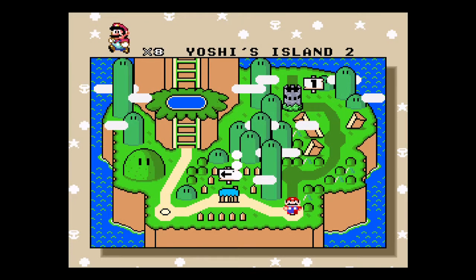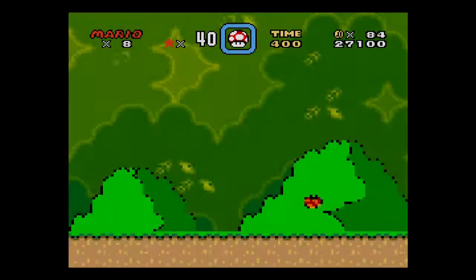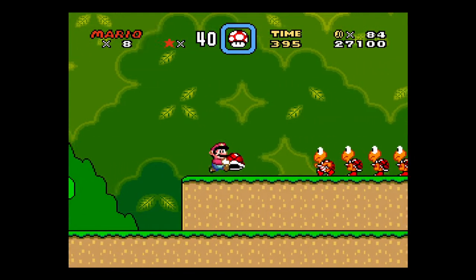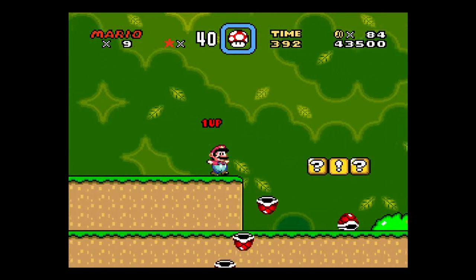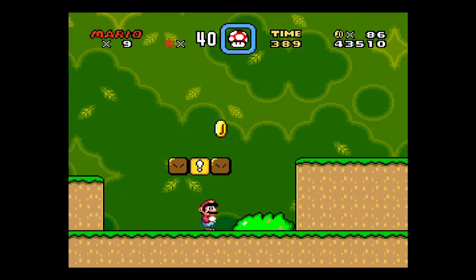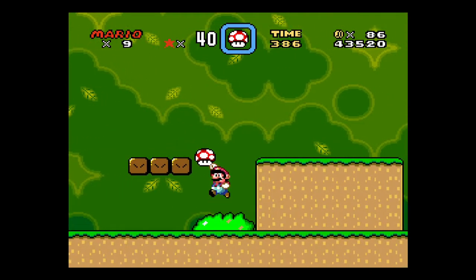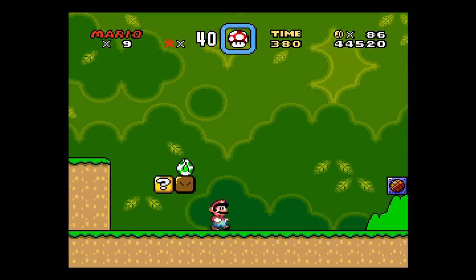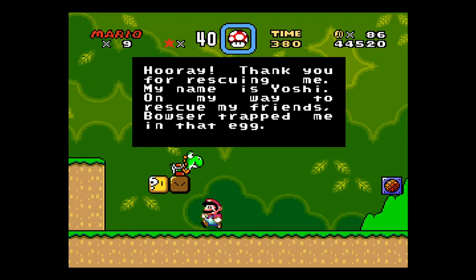So we're going to go on to Yoshi's Island 2. If you pick up the turtle shell at the beginning of the level, you can toss it at these guys, get a free life. Now, if you saw the exclamation point there, that marks where the yellow square was completed from the Switch Palace.